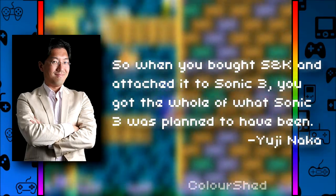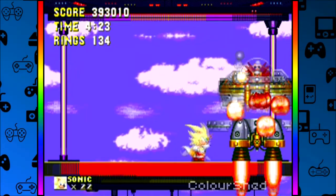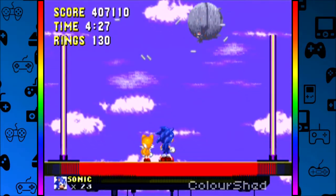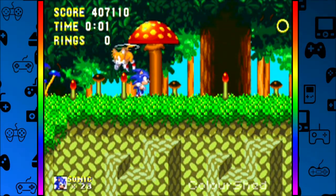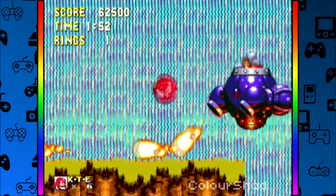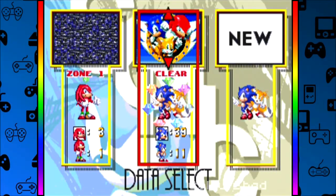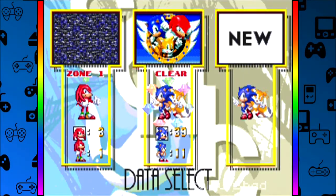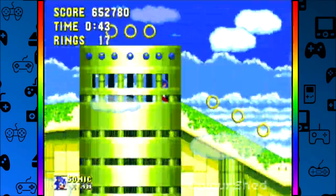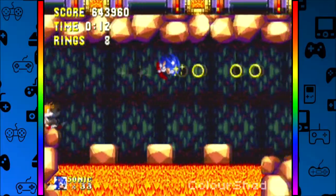So when you bought S&K and attached it to Sonic 3, you get the whole of what Sonic 3 was planned to have been. When you reach the Launch Base and defeat Robotnik, instead of concluding Sonic 3, it's only the halfway mark, and it goes straight to the Mushroom Hill Zone like it's just another level. Tails is a playable character along with Knuckles, whom the latter has alternate routes, meaning the difficulty follows suit. The multiplayer and save features implemented in Sonic 3 finally work on the S&K levels, because the cartridges together use features from one and the other.